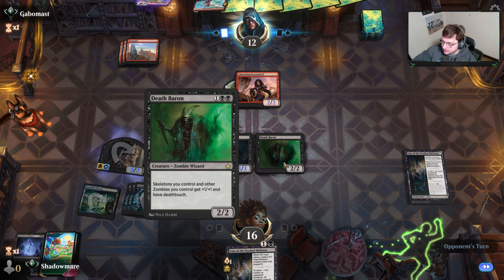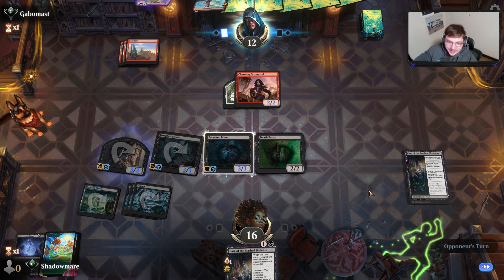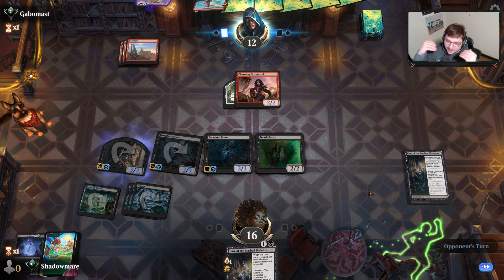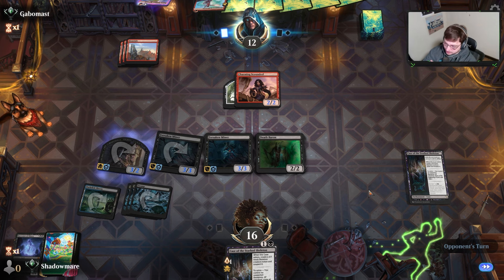Really quickly it puts our opponent on the back end, and these all have Deathtouch, so they don't get free blocks even if they put a massive creature in front of us — which has been a problem before. With only small 2/2s or 3/2s, Deathtouch means come at thee, bro.